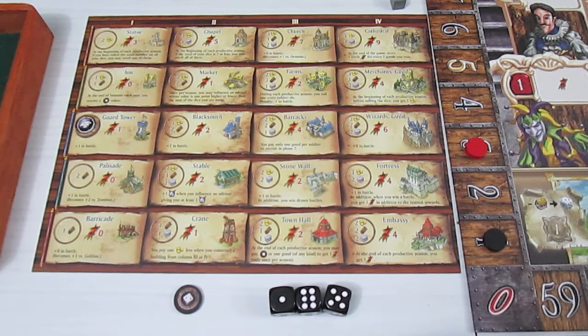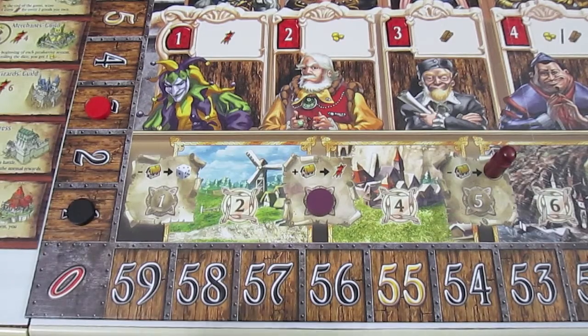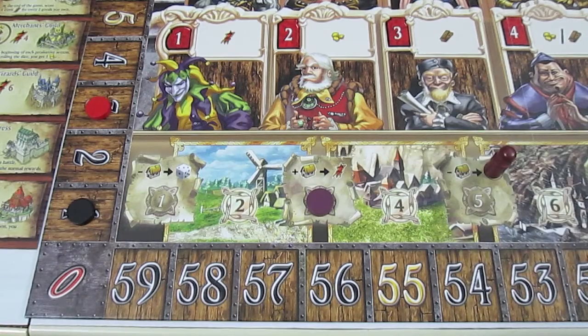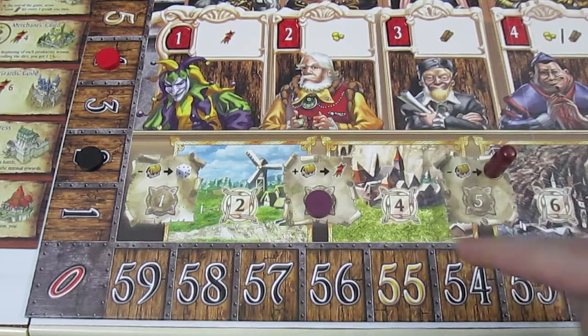That effectively covers the entire spring season. Moving to space three — another king's favor section. This one has a plus symbol in front of a house with an arrow to a victory point, meaning the king rewards whoever has the most buildings with a victory point. Both red and black each built one building, so they're tied. Tied players both get a victory point: red goes from three to four, black goes from one to two. Now we move to the summer phase.